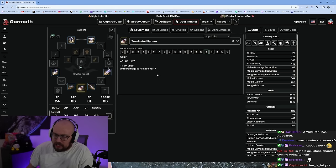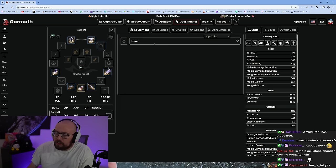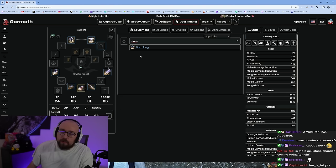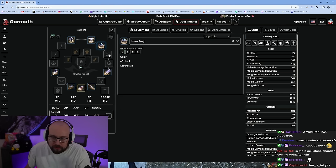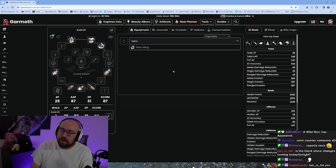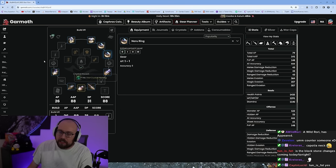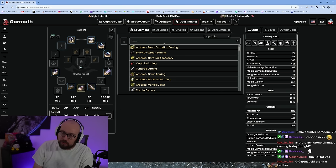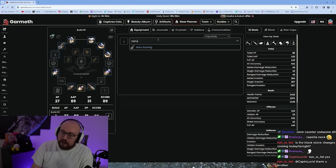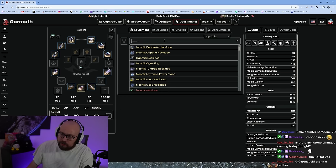Very importantly, they're going to give you Naru accessories through the main storyline. You do not want to enhance these — you can wear them at base, but do not enhance them. All of your friends will make fun of you. Don't be the player that enhanced their Naru accessories — your guild can see your enhancements, so if you do something stupid they're going to know.